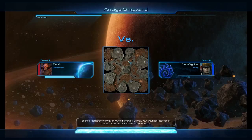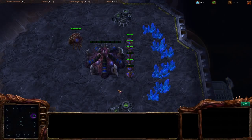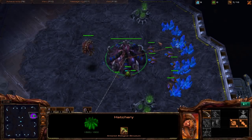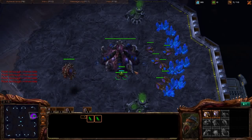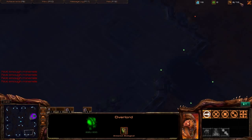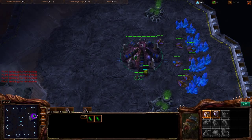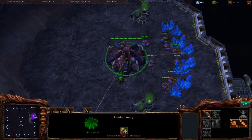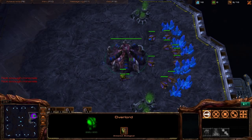Antiga Shipyard — a relatively defensive map. We're at the lowest level so I don't expect fast third bases. As soon as the game opens: build a drone, send workers to work, hotkey up. Always send your first Overlord the opposite direction from your natural, and the second Overlord toward the natural to scout for early aggression — bunkers, Pylons, cannons. Get the nine Overlord, then drone up to 12 for the scout.